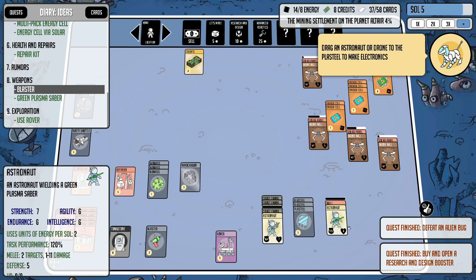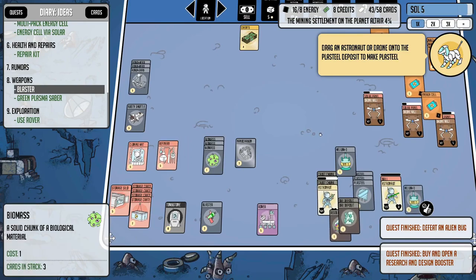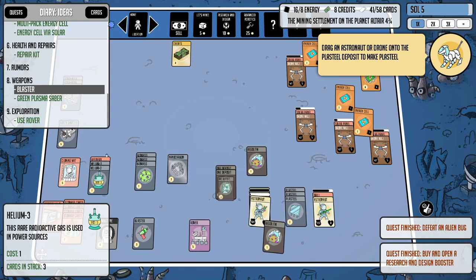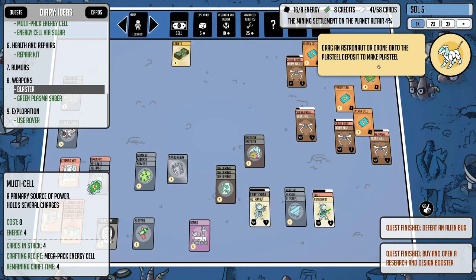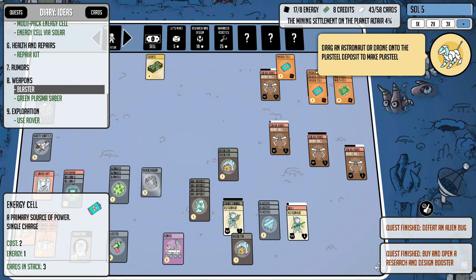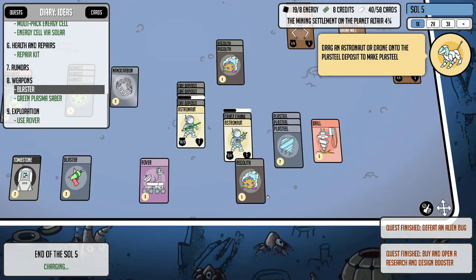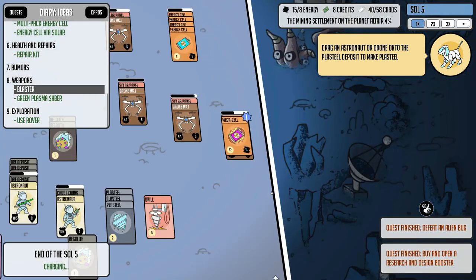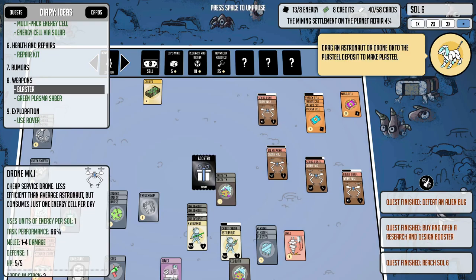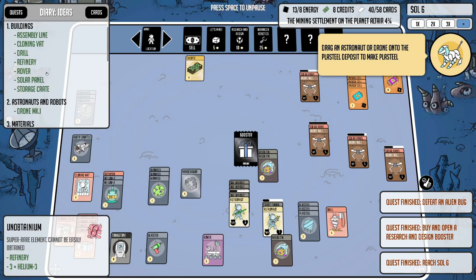I'll keep the blaster for now. What we really need to do is start getting on these chunks and on the drill, because we're kind of low on plasteel, we definitely need more nanocarbon, and I need more helium because I want to get more unobtainium. Look at this — they're just finding everything we need. Ore deposit, regolith — if we get three heliums on this refinery it'll start making unobtainium, so that's huge. Let's move the astronaut over to the ore deposit. We'll get that energy cell going into a multi-cell.